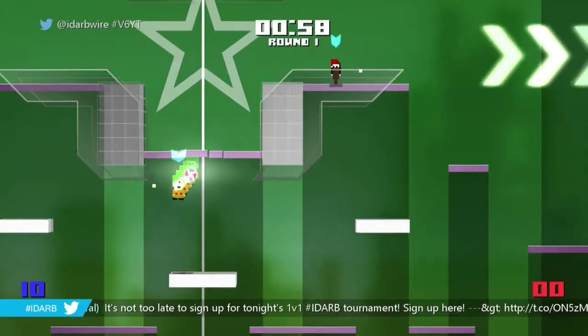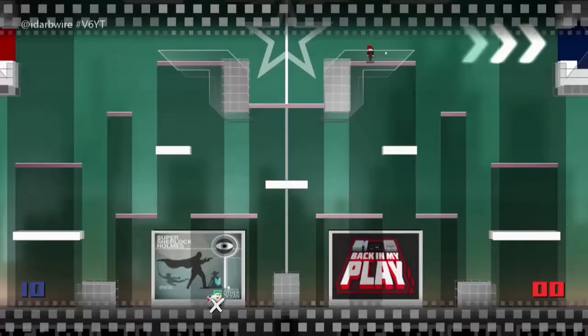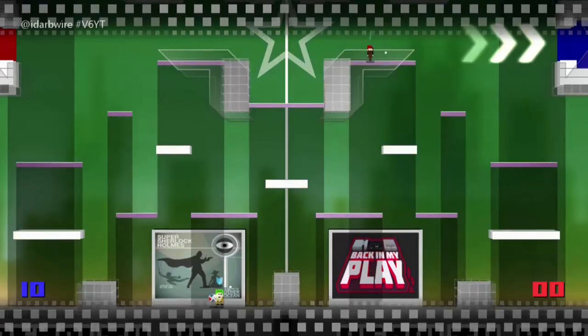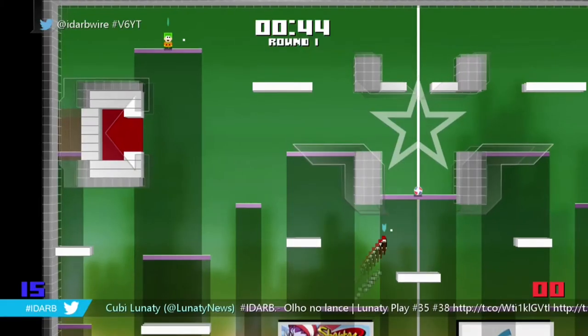Next up, another 5 point shot — this one's from downtown. Line up underneath the middle of the purple platform, aim right in between the two white platforms for a beautiful shot.